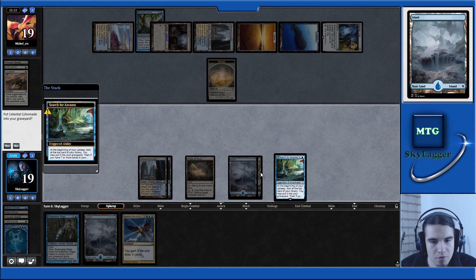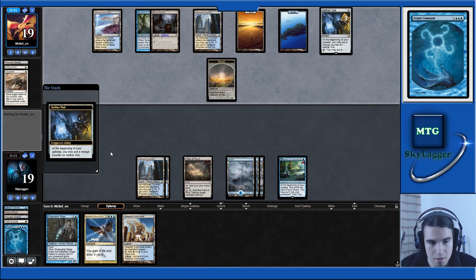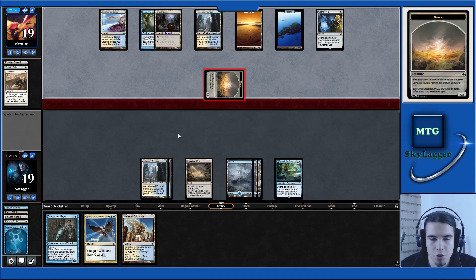I cannot afford the Colonnade right now. I'm playing the Island instead because I want to be able to Snapcaster into Cryptic again. If they don't do anything, I think I'm just fine with a Revelation for three. So attack for two. What is this deck?